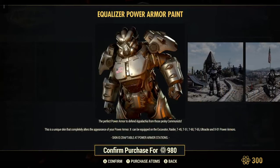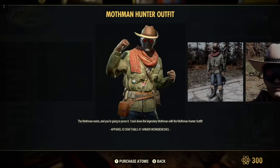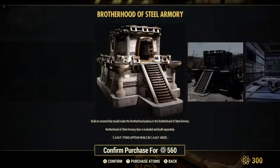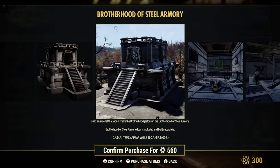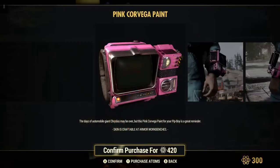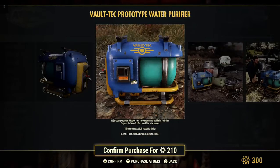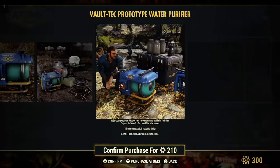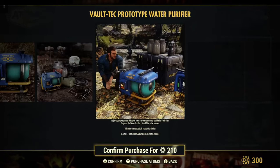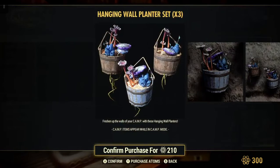The old Equalizer power armor paint — 980 atoms. Mothman hunter outfit, that's the one that I rock every day. Love that outfit. Brotherhood Armory — see this around once in a while. It's very big though, hard to place down. 560 atoms for that. Pink paint for your Pip-Boy. Vault-Tec prototype water purifier — 210 atoms. I don't ever recall seeing this before. Hanging planters for 210 atoms, times three.